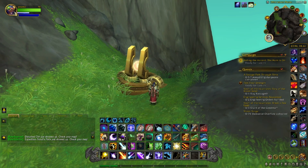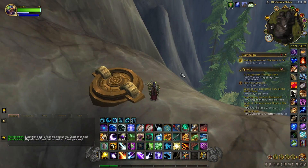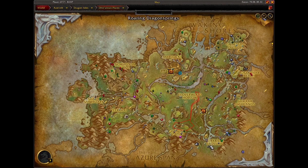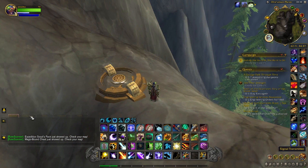And now on to the last one in Ohn'aran Plains. This last transmitter in Ohn'aran Plains is located right on the border of the Azure Span, in between the Crossings and the Springs, on a mountain overlooking everything. We'll activate it and then head to the Azure Span.